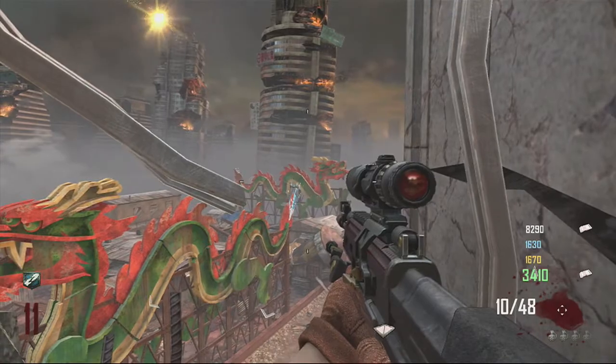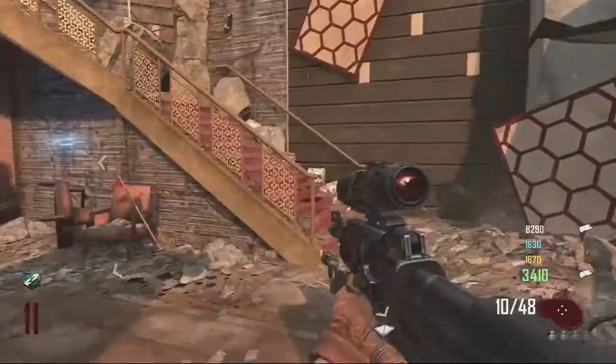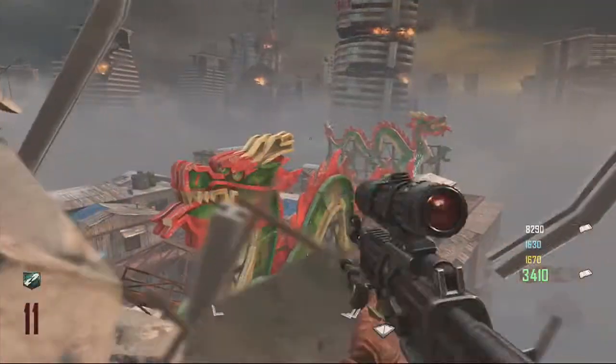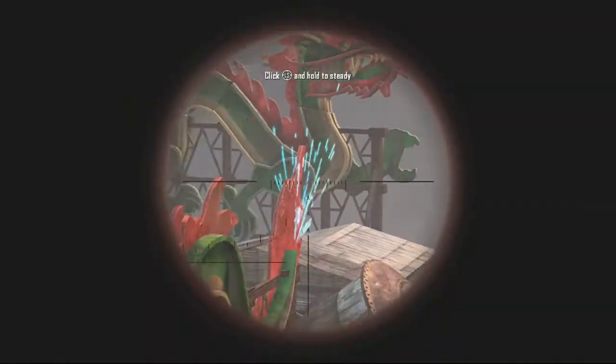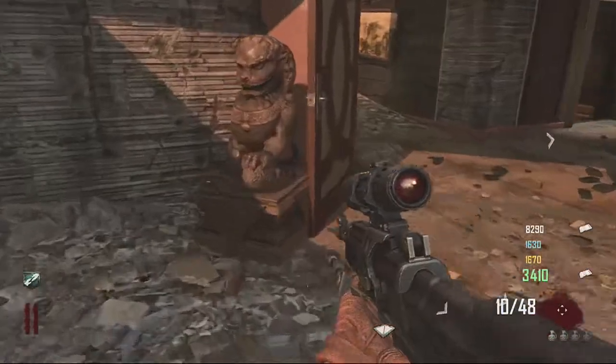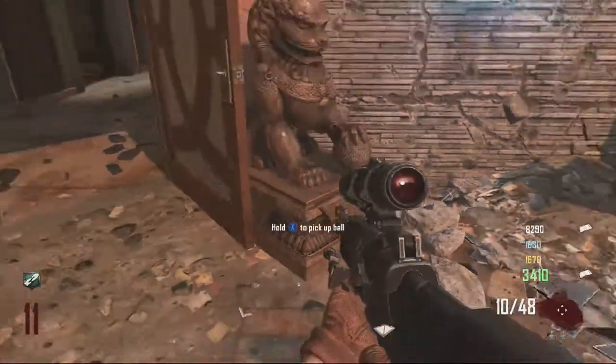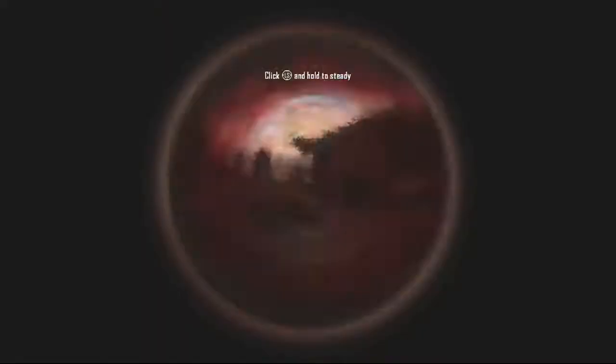So step 2 — after you have activated both sets of the Golden Seagulls that I showed in video 1, if you've not seen that it'll be in the description. So once you've done that, you need to acquire either the DSR, the Barrett, or the SVU Sniper.